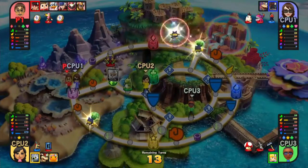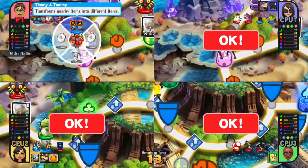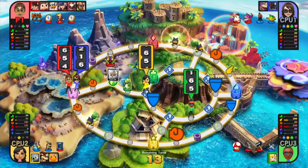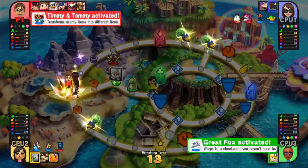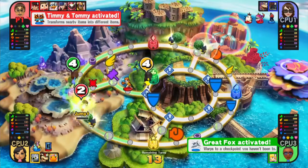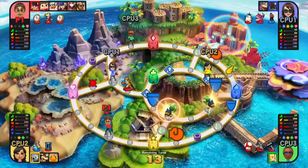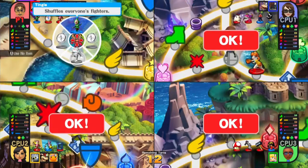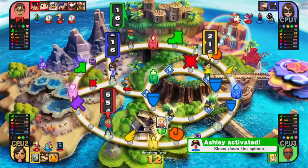Let's see if I can get one of those TACs — they transform nearby items into different items. Why not? Couldn't get one of those. It looked like TJ and Eclipse got one. There are two of them still left. Shuffles everyone's fighters — do I really want to do this one? I like the fighters I have.